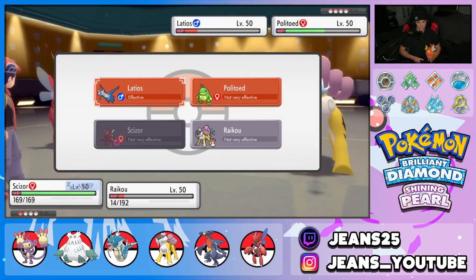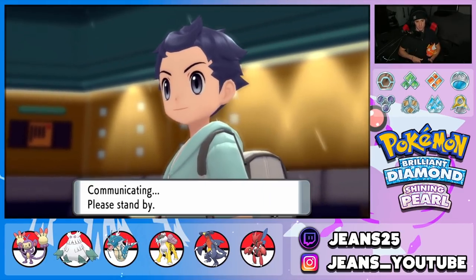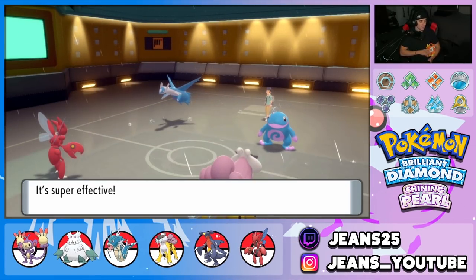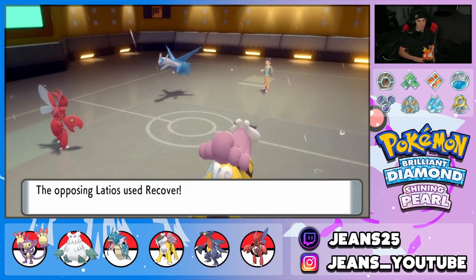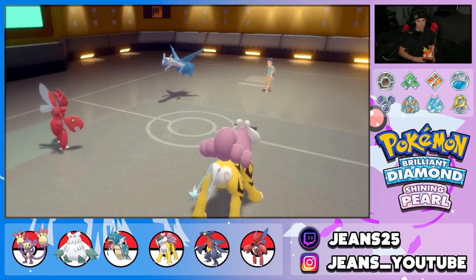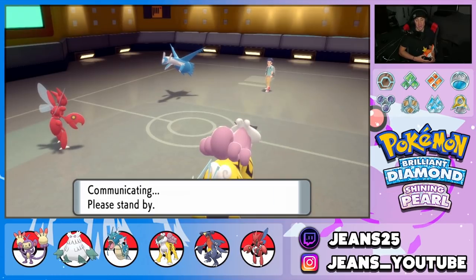I go for Thunderbolt to take out Politoed — that'll be my play. Get Politoed off the field so we have no weather. We outspeed and Thunderbolt takes Politoed out. If Kingdra comes in, we have one turn of Rain left and can change weather with Abomasnow. Latios is recovering and is at minus four Special Attack — not a big threat. I might X-Scissor and Snarl on any special attacker swap-in.